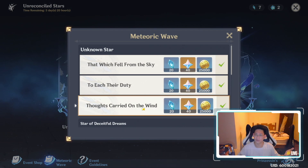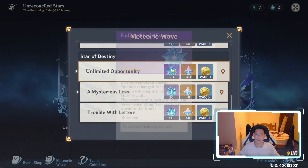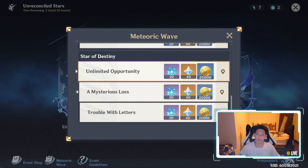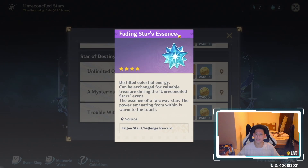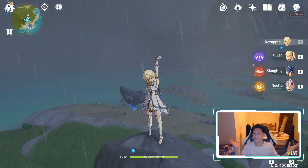There's one more thing you guys shouldn't forget — I actually need to remind myself to finish — and that is the Star of Destiny side quest over here, because this is another 120 star gems plus 60 of these fading star essences. It's a lot more as well, so I'm definitely going to do this so I'll get a bunch of essences and can buy even more books, which is very nice.